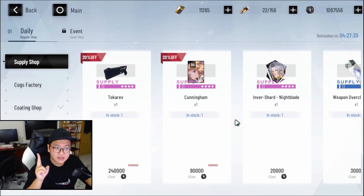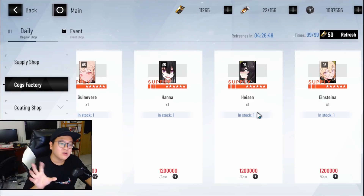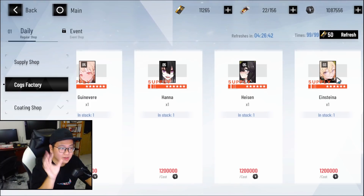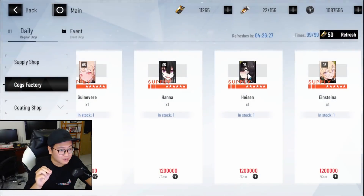The second way to get memory is in the shop. You can buy memory at an exorbitant price of 1,200,000 cogs. That's very expensive, seeing how your cogs can go up and down fast with all the upgrading. But this is a way to get exactly what you want without any RNG. So if you farm enough cogs and you really need that slot 3 Einstein, you're gonna go get it. And by the way, big shout out to the art of all the memories — the art is absolutely insane.